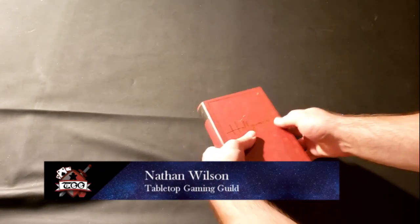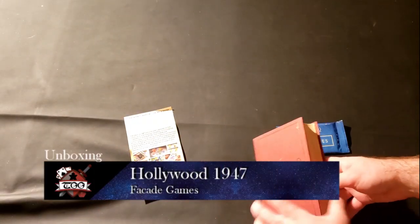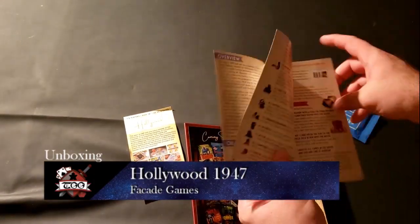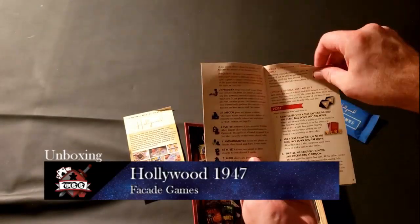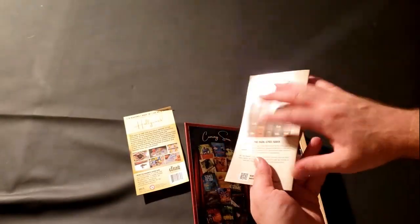Welcome to Tabletop Gaming Guild. Today we'll be unboxing Hollywood 1947, designed by Travis Hancock and published by Facade Games. This is the Kickstarter version that comes with the Costumes mini expansion, which I did back on Kickstarter.